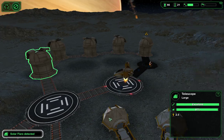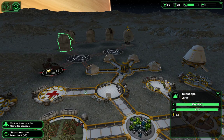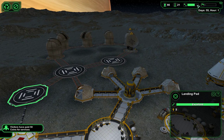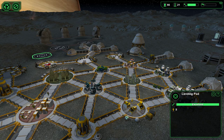Solar flare detected — very nice. In the morning, when we get these warnings, the next day there's going to be a solar flare. So in a little bit of time I'm going to want to put the base on yellow alert, because in the morning — first thing in the morning — we're going to have a solar flare.